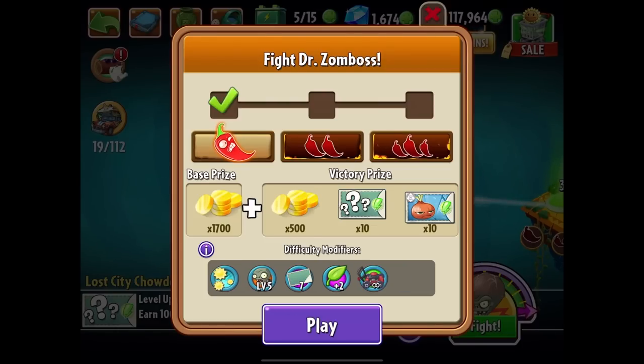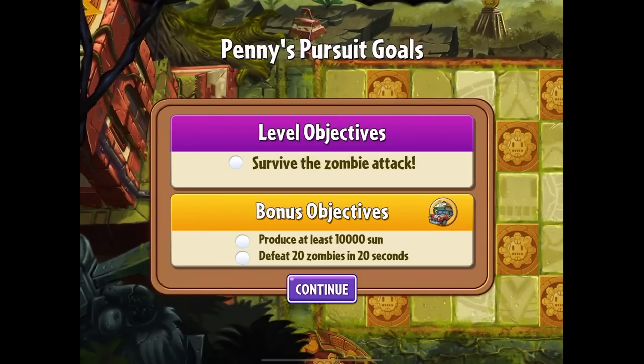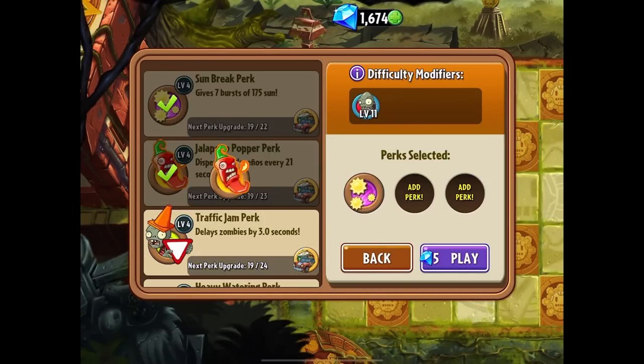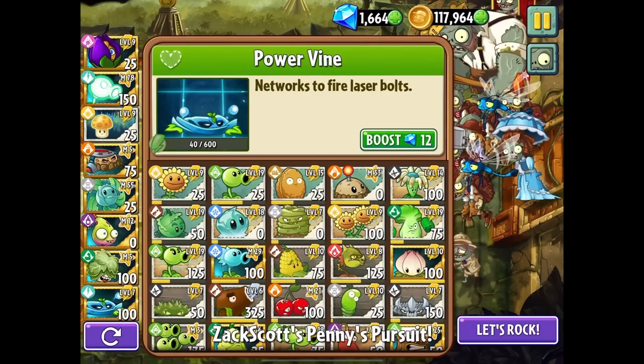Let's continue onwards to stage 12 — three pepper challenge. We'll find out what the challenge is. Produce a ton of sun and defeat a lot of zombies quickly — yeah, we'll do that. We're going to put a ton of sun out here. Unless it's conveyor belt stuff. We can get rid of that. The impairmint will help a lot. We're going to need sun production. Get ready, this is going to take some time.